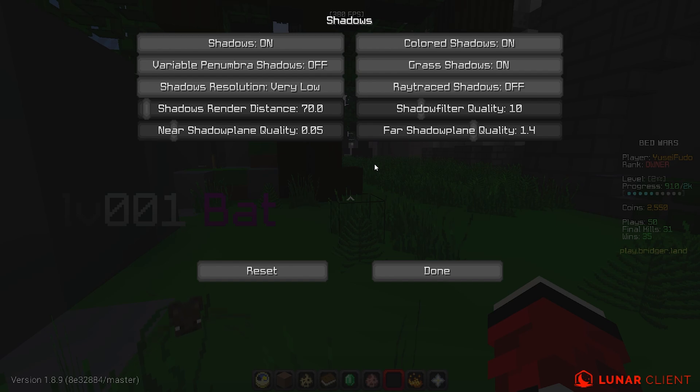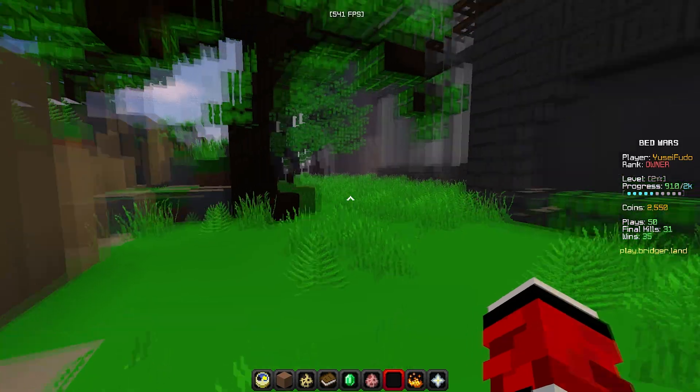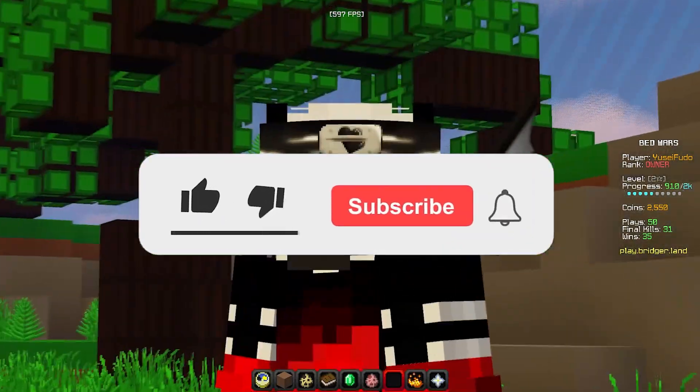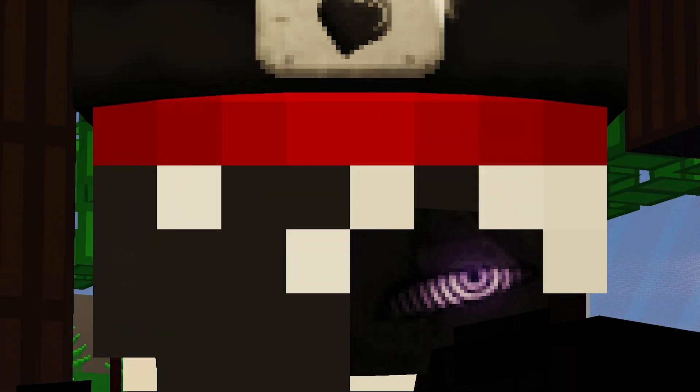We can also go to Reflections and turn that off. And if you're already desperate for FPS and you still want shaders, then turn off Shadows too. As you guys can see, 200 more FPS just like that, and you still get a cool shader look. If you get 1k likes on this video I'm gonna do a part two. I hope this video helped you guys — if it did, make sure to leave a like because every single like helps, and subscribe for more.